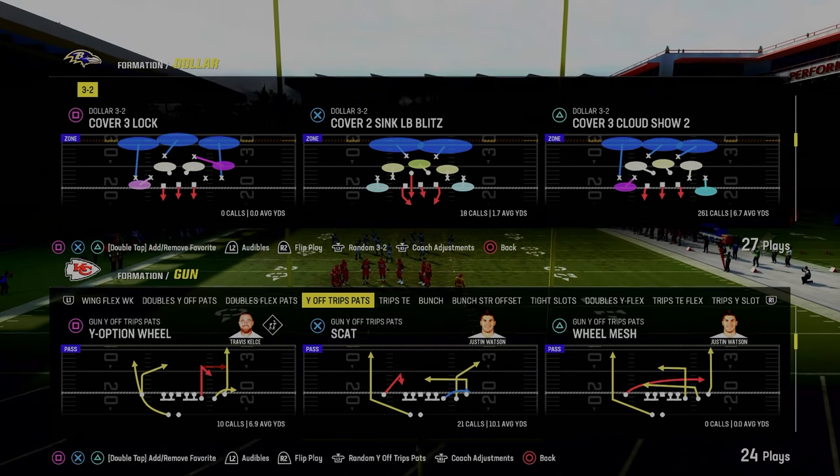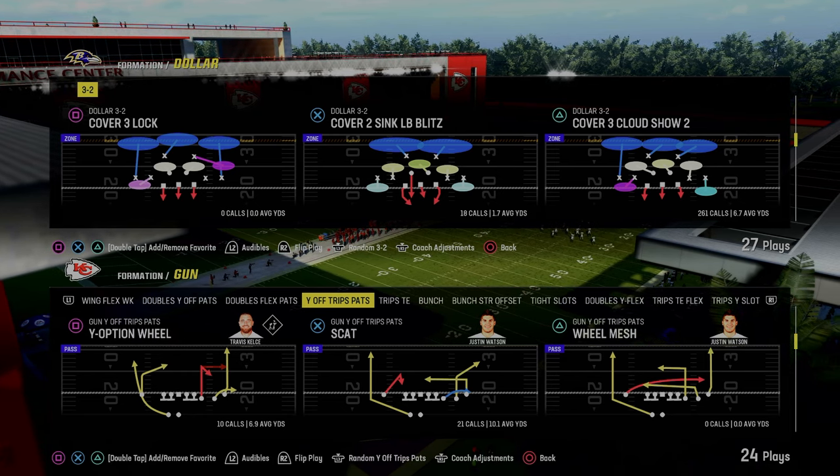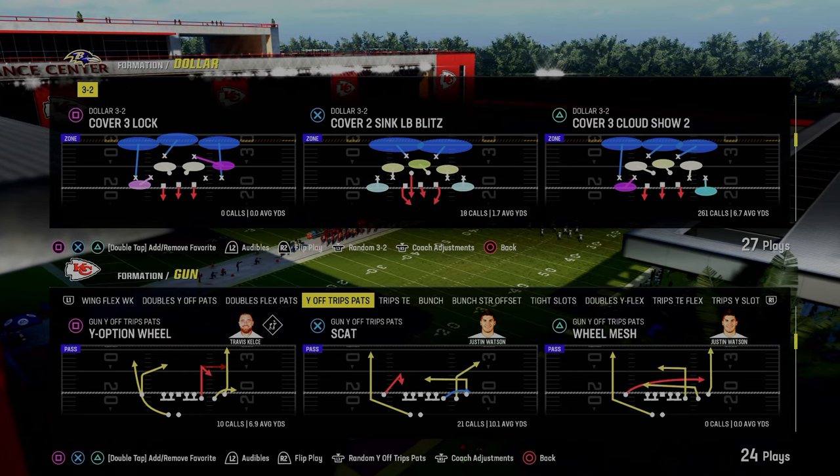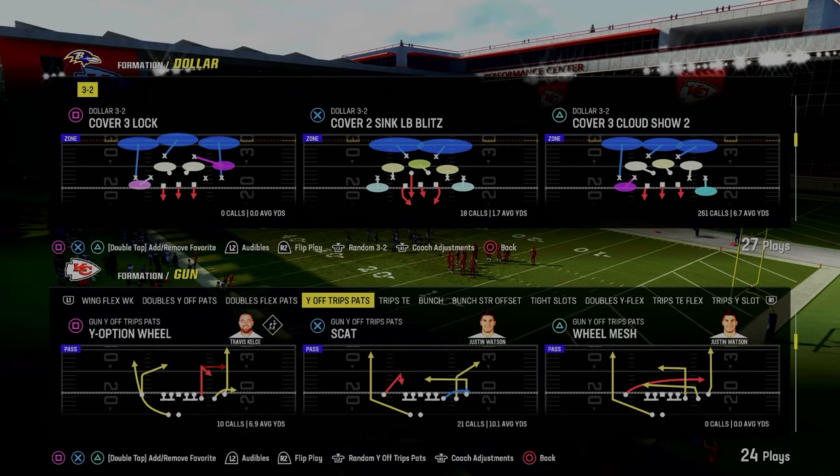Today's video I'm going to be sharing with you what I believe to be the most lockdown coverage defense for U-Trips in Madden 24. It's going to be coming out of the $1.32 formation, which can be found in the multiple defensive playbook.